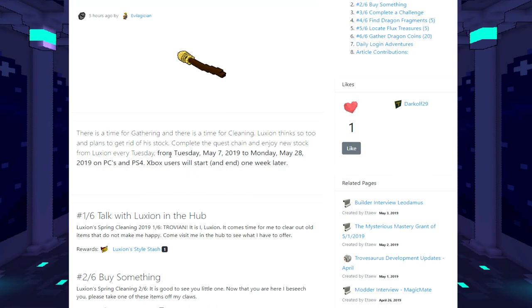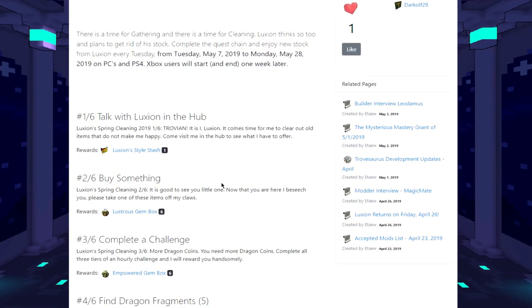It's gathering time - spring cleaning! It runs from today, Tuesday, all the way to May 28th. Xbox users will start about a week later, but I think it'll be the same length of time. The first step is to just talk to Lucian in the hub. When you load in, go left toward the dragon crucible - he's a big flux dragon, you can't miss him. I've shown him multiple times. He sells basically everything, and I always post on Discord what you can buy.